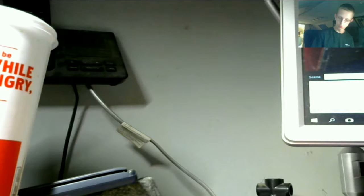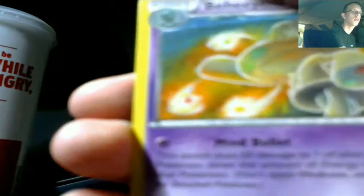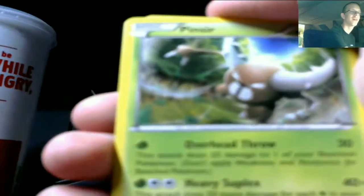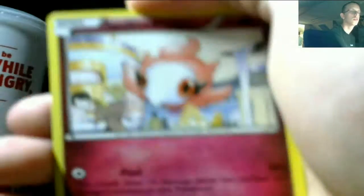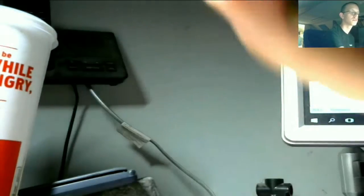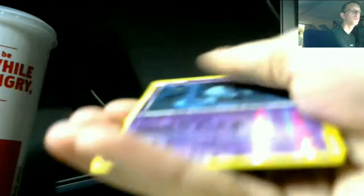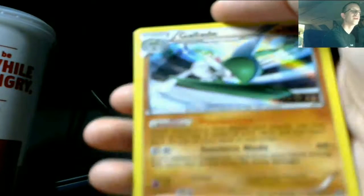From the Breakthrough pack we have: Colvara, Abomasnow, Pinsir, Spritzee, Ghastly, Weezing, Paras, Staryu, Elgyem, a Reverse, and a Hollow Gallade.